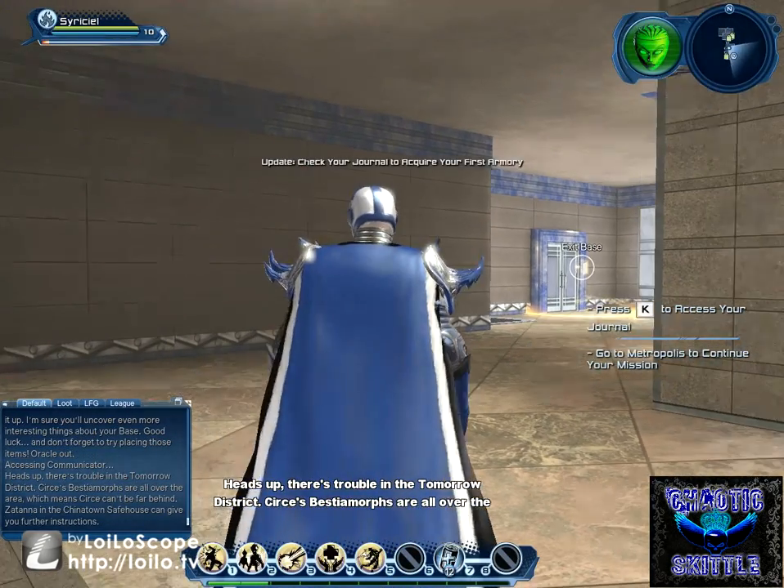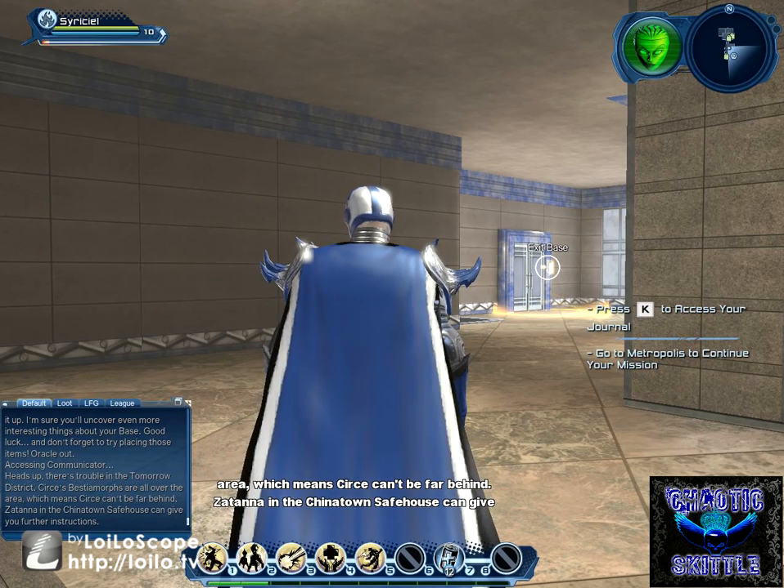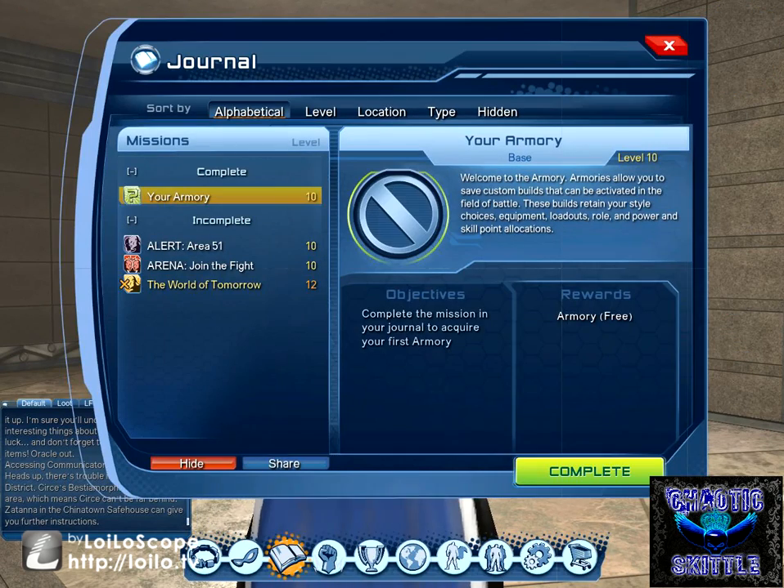Heads up, there's trouble in the Tomorrow District. Circe's bestia morphs are all over the area, which means Circe can't be far behind. Zatanna in the Chinatown safe house can give you further instructions. But before you guys run off and do that, don't forget to go back into your missions and get your armory.